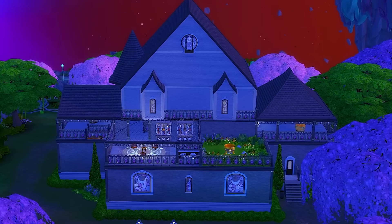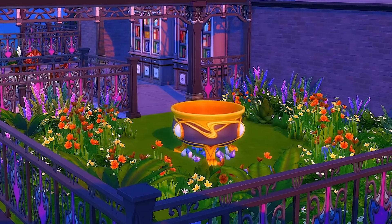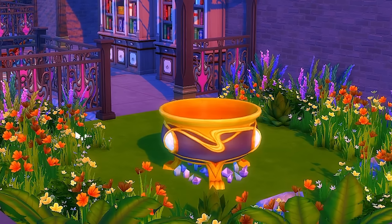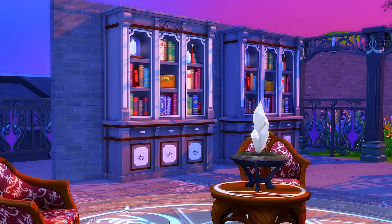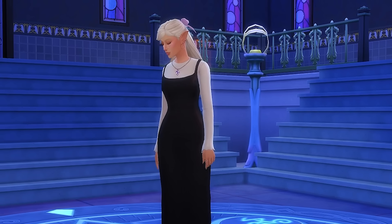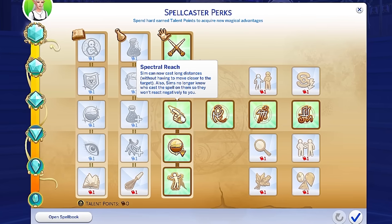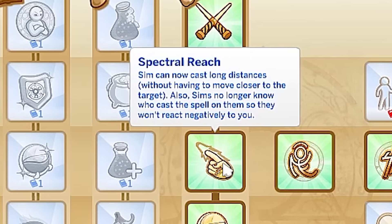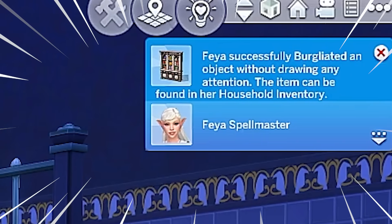I know everyone loves to make fun of the realm of magic builds, but I just want to renovate this so bad. The first thing any spellcaster needs is a cauldron, which I actually can't steal — is this locked behind some sort of magic spell? So the next thing I should steal is a magic bookshelf. Using the bergliate spell, Feia just stole that from the bottom floor of this building — she was nowhere near it. That's because Feia can use spectral reach, so she can cast spells from pretty much anywhere on the lot. We successfully bergliated an object without drawing any attention.